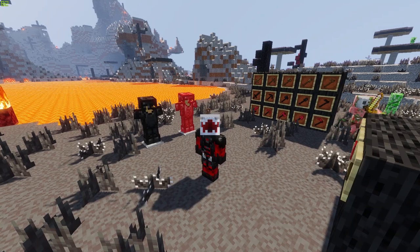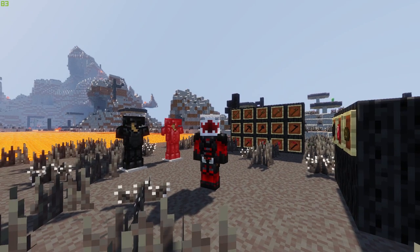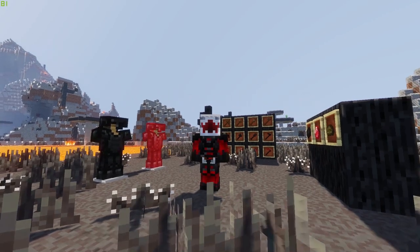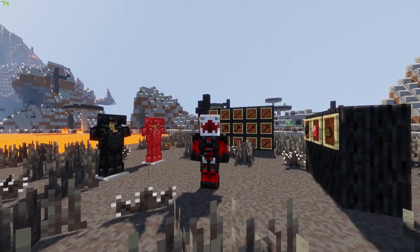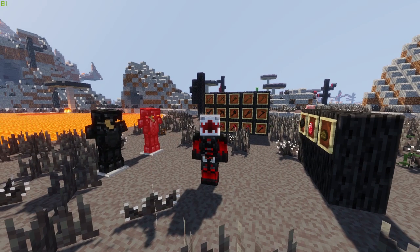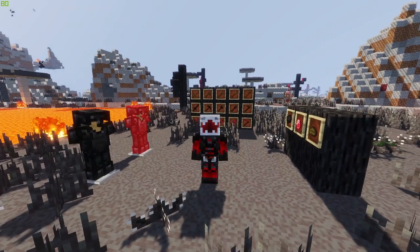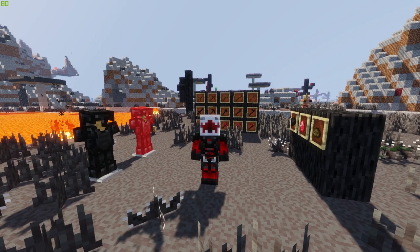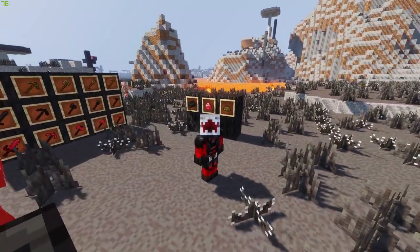Welcome to the Nightmare dimension. In this dark and gloomy dimension, you can find every hostile mob in the game — which is madness — including unique mobs such as the Tormentors, which we'll look at in a bit. These creatures have a chance to wither and blind you when they hit you. You can also find undead horses in this dimension, which you can tame. Also, watch out for Herobrine — he is apparently roaming around this area ready to kill you.